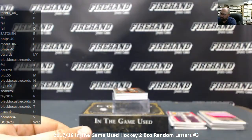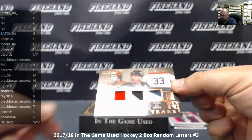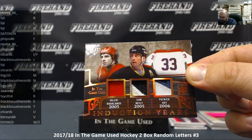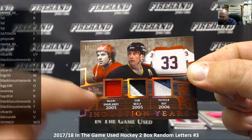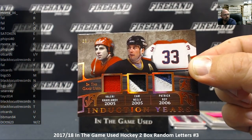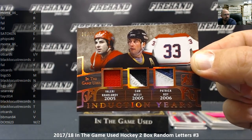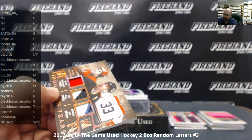Next up we've got a triple memorabilia — Induction Years, 2005 and 2006: Valeri Kharlamov, Cam Neely, and Patrick Roy, number 20 out of 25. I don't know how many game-used Russian sweaters are out there, but that's a pretty cool piece. The letter K is Frank, the letter N is Black Locust Records, and the letter R is Tasey814. Add that one to the pile going to random.